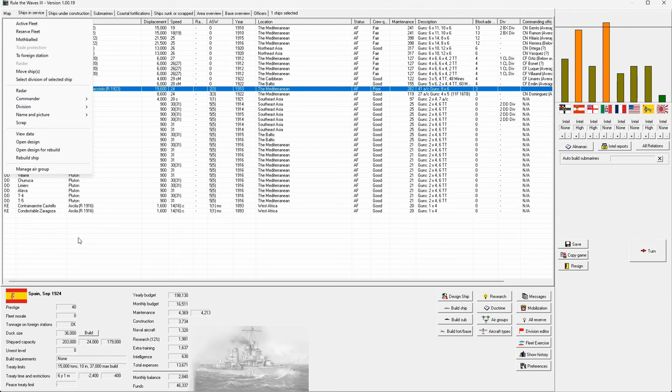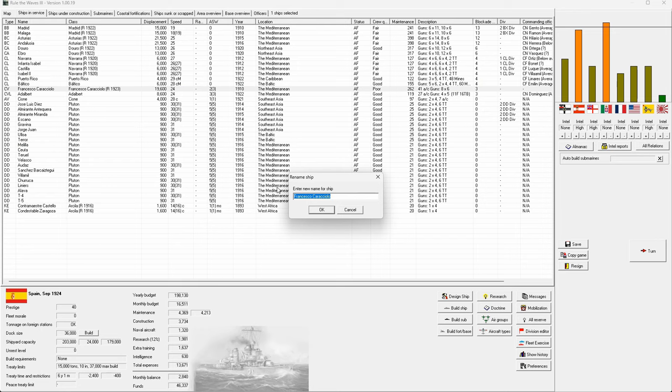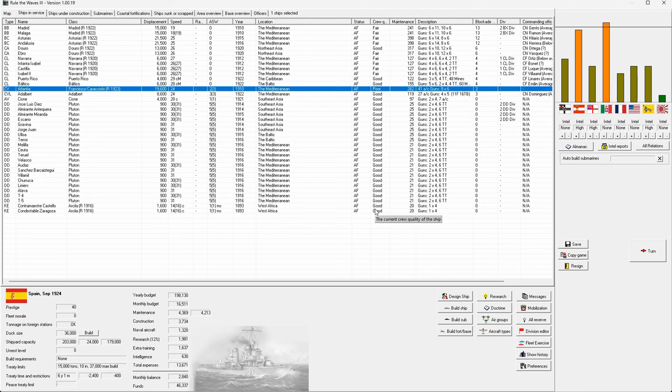Found it — it's under name and picture. This is going to be the Atlantia, suggested in the comments for the last video by a user whose alphanumeric name I couldn't parse. So Atlantia will be our first CV — awesome.